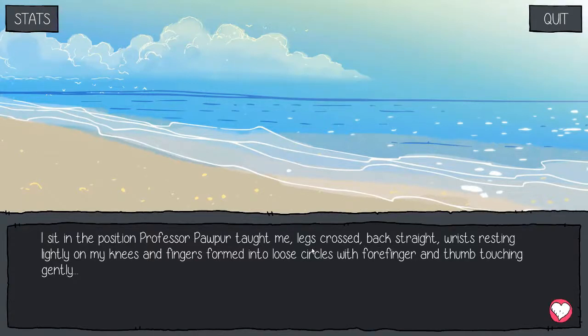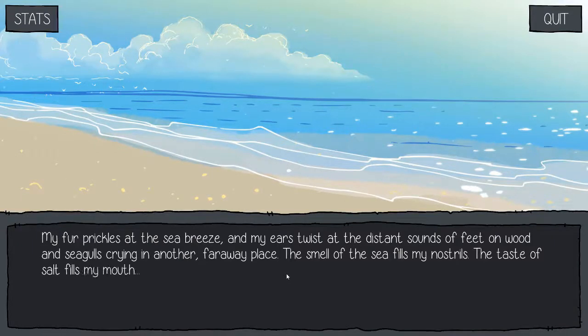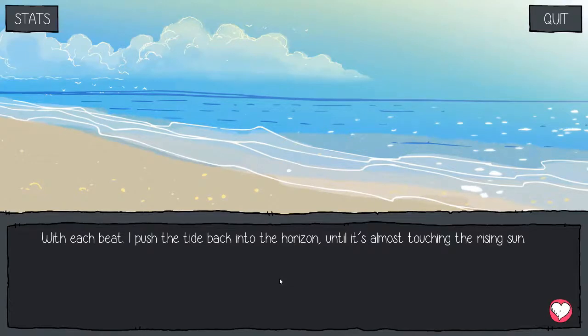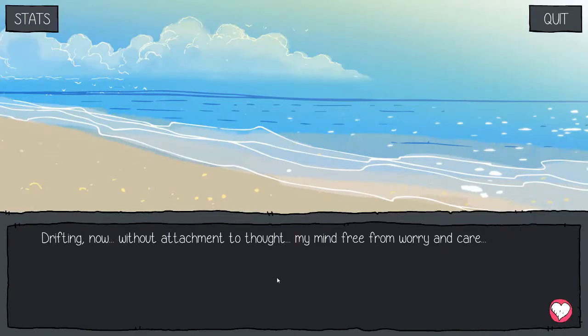I sit in a position Professor Popper taught me — feet, legs crossed, back straight, wrists resting lightly on my knees and fingers formed into a loose circle with forefinger and thumb touching gently. I close my eyes and hear a rhythmic purring, slow and steady. My fur prickles at the sea breeze and my ears twist at the distant sounds of feet on wood and seagulls crying in another faraway place. The smell of the sea fills my nostrils. The taste of salt fills my mouth. I begin to focus on my breathing and the rhythm of my heartbeat, allowing my mind to drift. As I take a deep breath in, the tide comes creeping toward me, as though I'm pulling it. When it's just centimeters away from my bare toes, I slowly release my outward breath to count to five beats. With each beat, I push the tide back into the horizon until it's almost touching the rising sun. Drifting now, without attachment to thought, my mind frees from worrying and care.